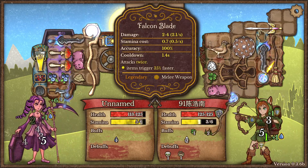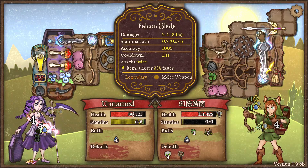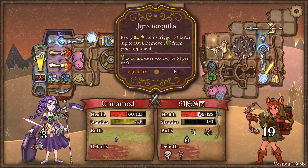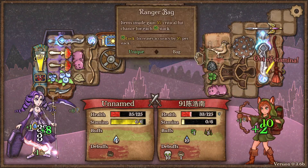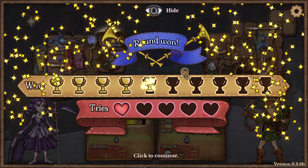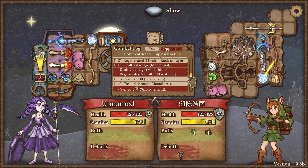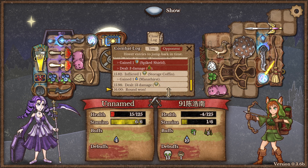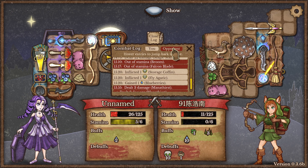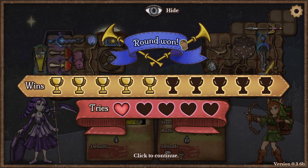Oh, the falcon blade — I'm not sure how to create this one. Items trigger 35% faster, so it's related to something that makes items trigger faster, probably the gloves. In the quest log — the battle log — you can see everything that happened with you and your opponent. Very nice.